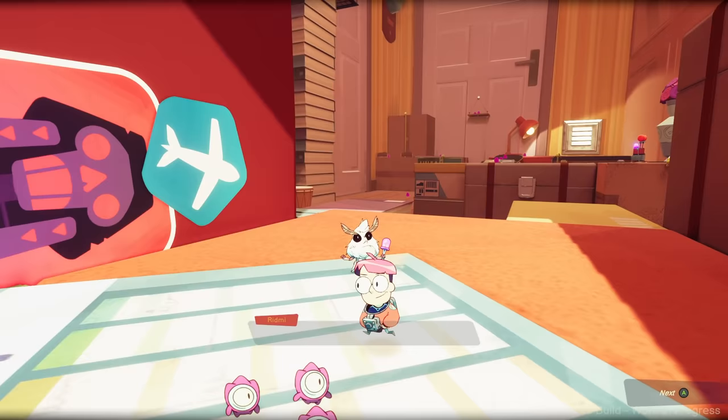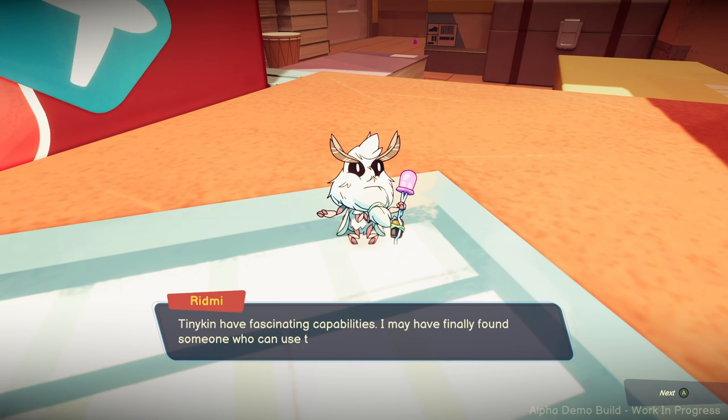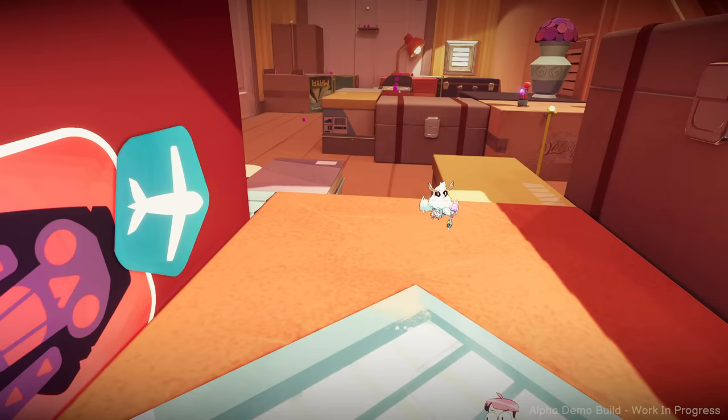Wait, the tinykin are following me? They normally wander around the house and ignore everyone, but they seem to like me. Tinykin have fascinating capabilities — I may have finally found someone who can use them. Pink tinykin are the strongest; they can push or carry objects. Together they can carry even the heaviest of objects. Great, follow me.